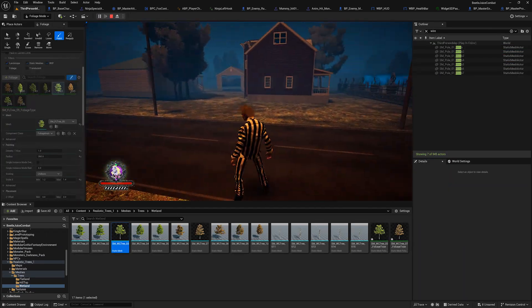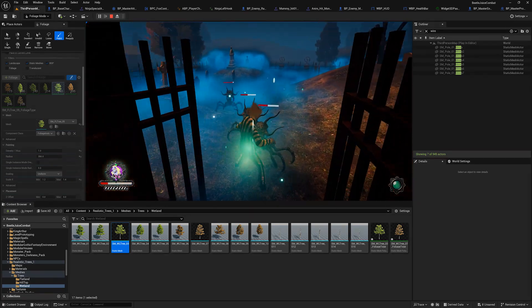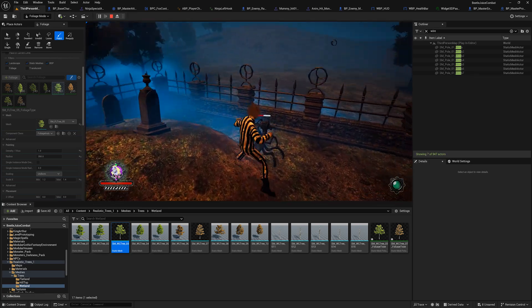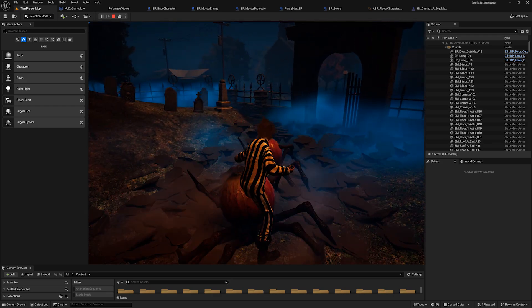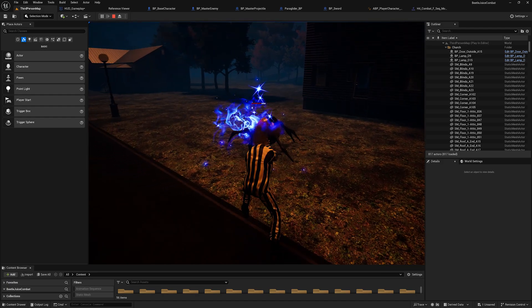Now that I had my level shaping up, I needed a goal for Beetlejuice — how about some enemies to fight? I brought in some enemies and gave Beetlejuice the ability to run around and punch them. But I wanted more abilities, so I gave Beetlejuice special powers, like this ground slam, or this epic stretch that summons rocks, or this not-so-great version of the Kamehameha.